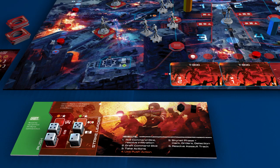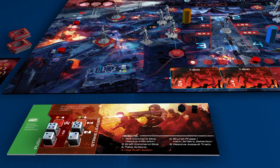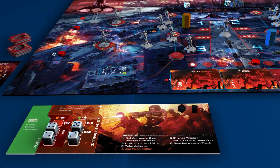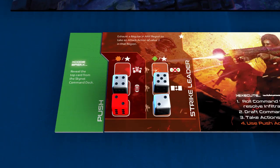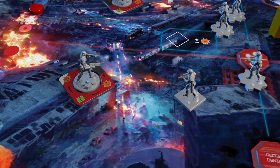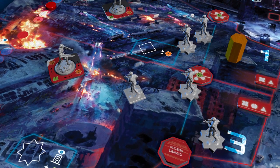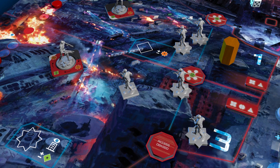When you commit a regular or an officer on the board to a task, move the appropriate miniature behind the blue line and complete a matching task with a value that corresponds to one of your dice. Among the most common tasks are combat and supplying a deploy card. A committed troop may not be used again this turn and will not defend against Terminator attacks during the Skynet phase.